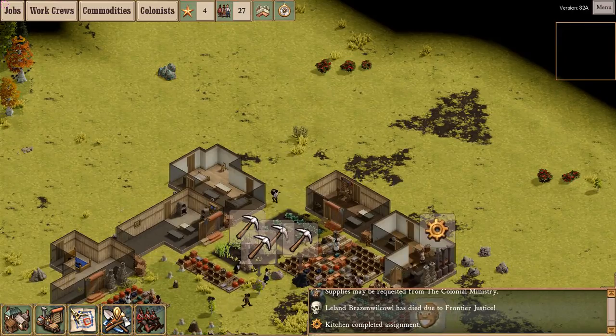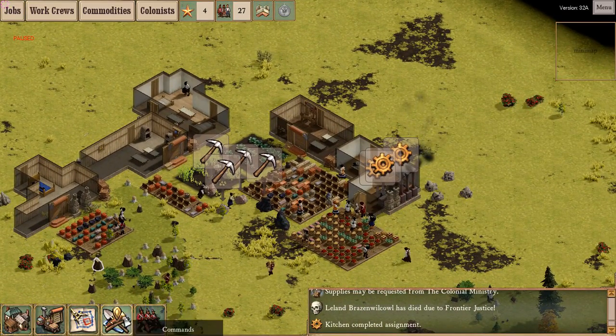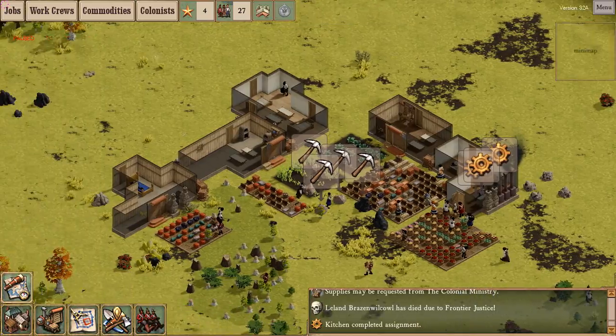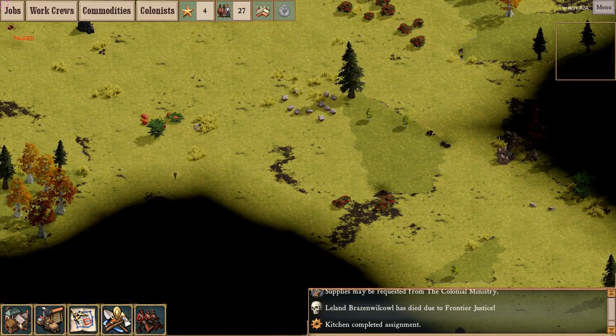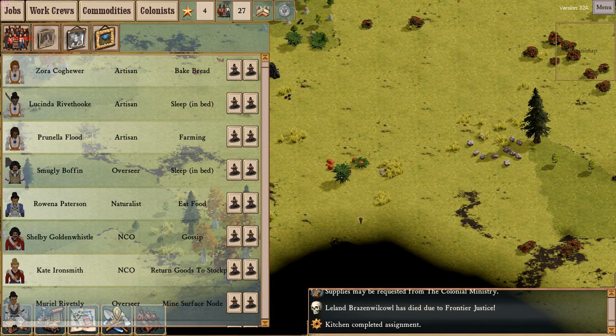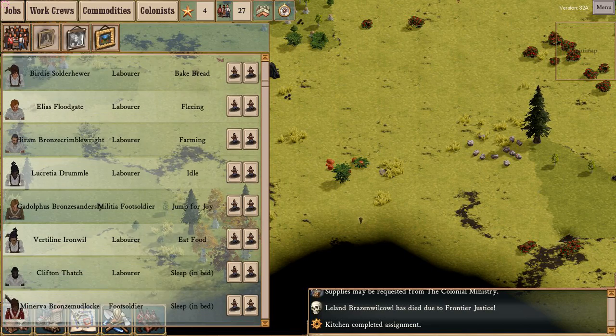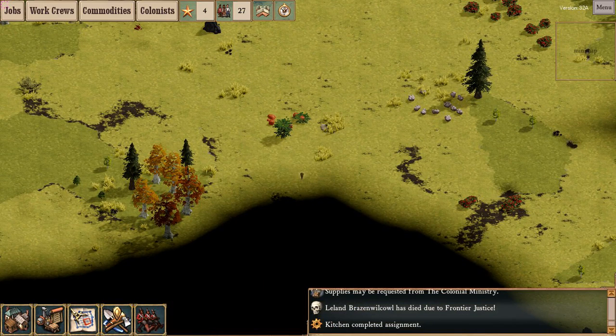Somebody mentioned to me that I had not used the explore function at all, which is true. Let me pause for a second. If you look in the bottom left here, you'll see amongst your commands this one — the explore command. Left-click this, it gives me a beacon which I can place anywhere. What will happen is that one of my colonist explorers — these men and women in the goggles and blue shirts — will wander over to the explore beacon, and as they wander over there, fog of war gets uncovered. You can place multiple explore beacons, and an explorer will pass between the two of them.